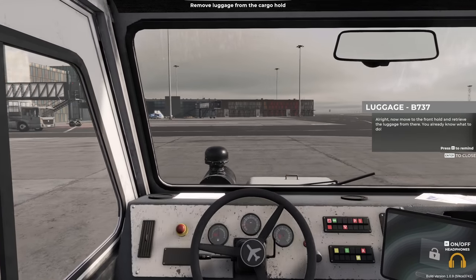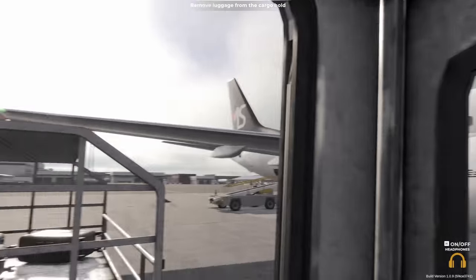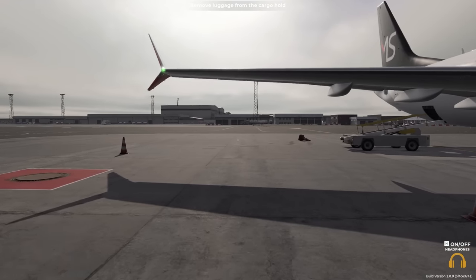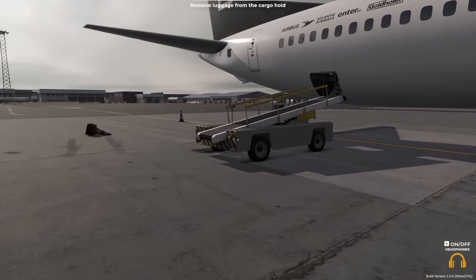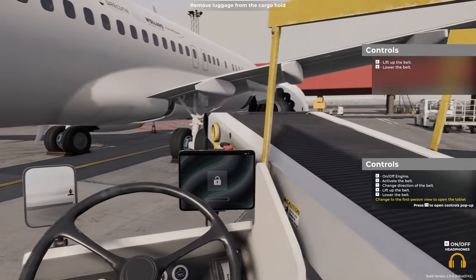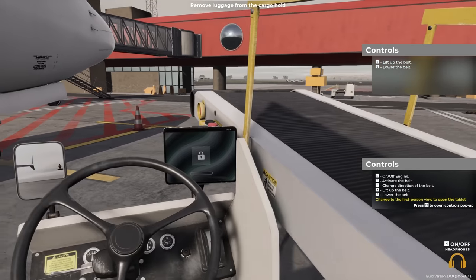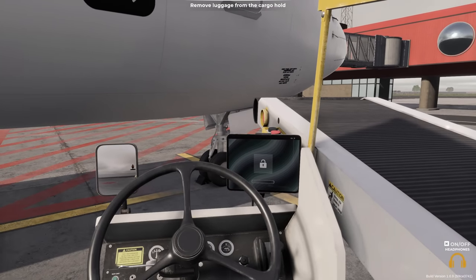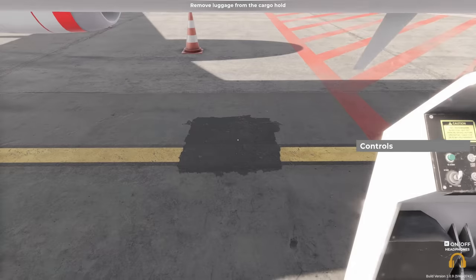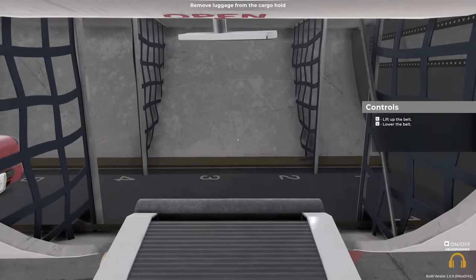Now move to the front hold and retrieve the luggage from there — you already know what to do. Have we still got our cases? Yes we do. Move the conveyor from over here. This would be more useful because obviously we should have two people doing this at a minimum — well, three people. One person should drive this into position, one person should be in the front of the plane, and one person should be stopping them from all falling on the floor.